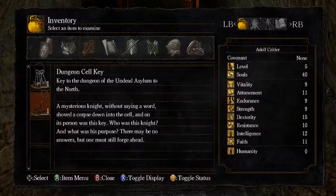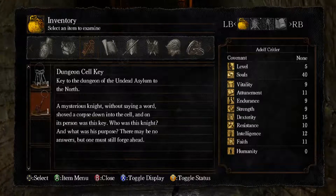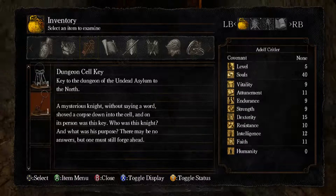Key to the dungeon of the Undead Asylum to the north. A mysterious knight, without saying a word, shoved a corpse down into the cell, and on its person was this key. Who was this knight, and what was his purpose? There may be no answers, but one must still forge ahead.